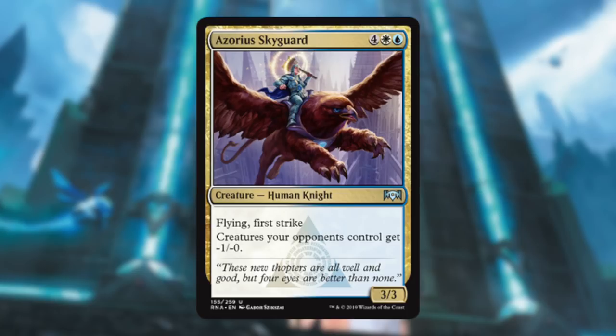Azorius Skyguard — oh, I love this card. Six mana for a 3/3 with Flying and First Strike, but then creatures your opponent controls get minus one minus one. That wrecks combat; it's so annoying. Any aggro deck would hate playing against this card. Yeah, it's six mana, so going against an aggro deck it'll be hard to get it out, but minus one minus one — so good.